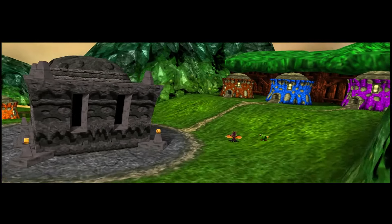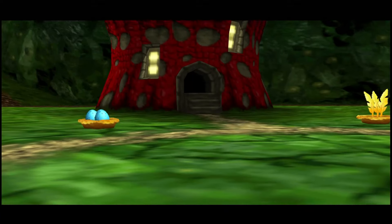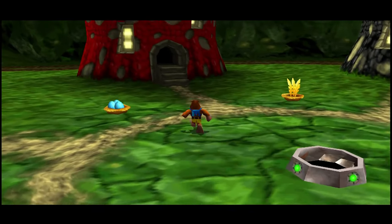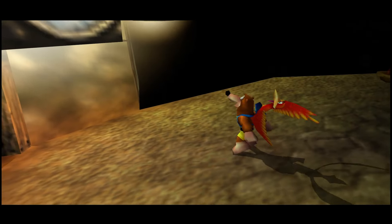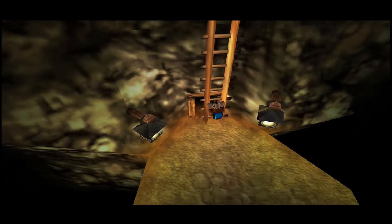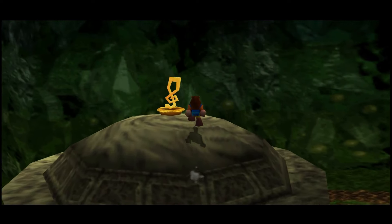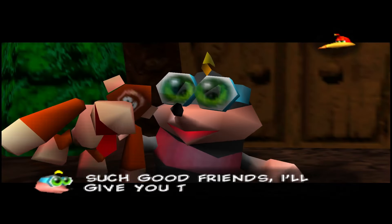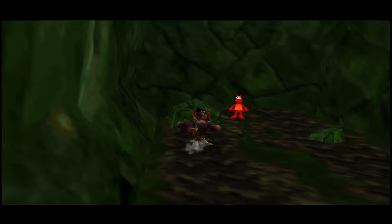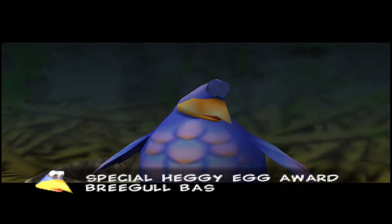After leaving Spiral Mountain and beating Klungo, we arrive at Jinjo Village. There's another optional game pak we can't collect, and then there's a treble clef sitting on top of a house — actually the only set of notes out of all 900 in the game you're expected to backtrack for, supposed to require the Grip Grab from level 1. But there's a slight oversight where using the Beak Buster gives you a very slight height boost, so with a well-timed backflip to Beak Buster you can reach the top without backtracking, making all 900 notes collectible. We then get our first Jiggy from King Jingaling and the ability to zoom from Goggles, grab our first Jinjo, and claim the Briegel Bash.